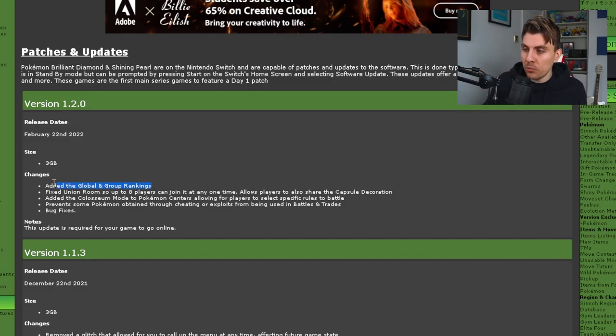The first thing we're going to talk about is they have now added the global and group rankings, so you can check those out — that's in the Jubilife TV station, I'll show you that in a minute where you can access those. They also fixed the Union Room so up to eight players can now join it at one time, where it was just kind of two players before.